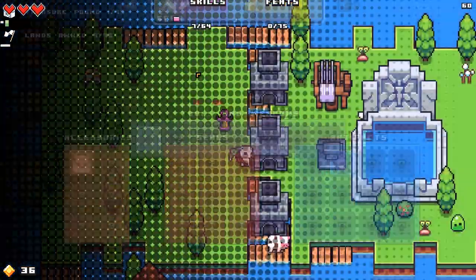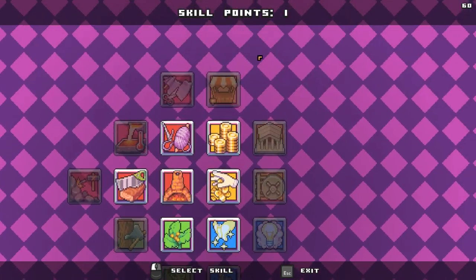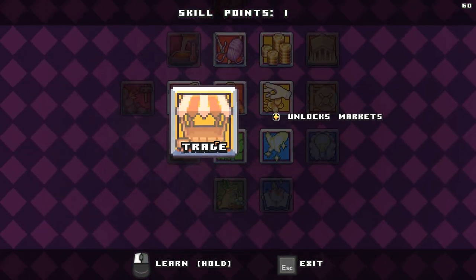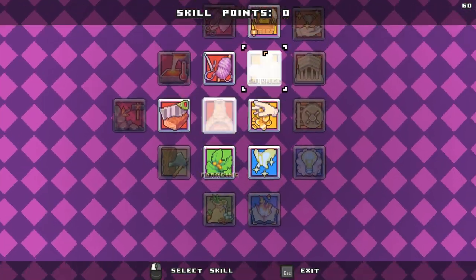That gets us a level. So what do we want to get next? Actually, trade - unlock markets. Yeah, let's go for markets next.